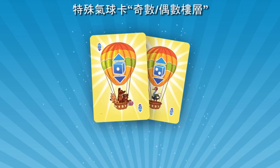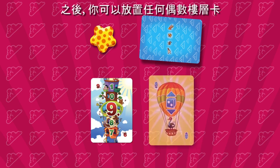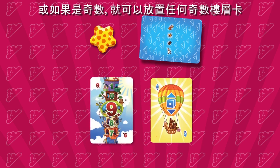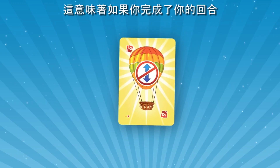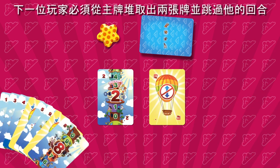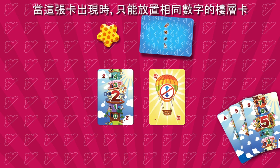The special cards 'any odd' or 'even floor' mean that while this card is on top of the balloon deck, you can put down any even card if the even balloon card is open, or any odd card if the open card shows an odd number. Then there is the skip-a-go card: if you finish your turn and leave this card on top of the balloon deck, the next player has to take 2 cards from the pile and skip his turn. While this card is on top, only floor cards with the same number can be played.